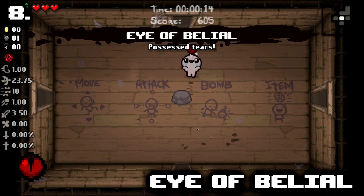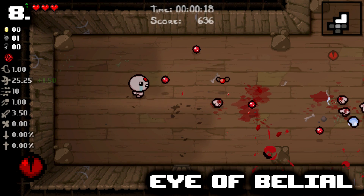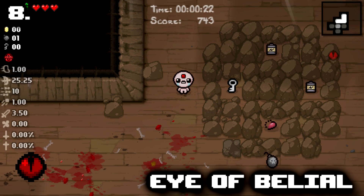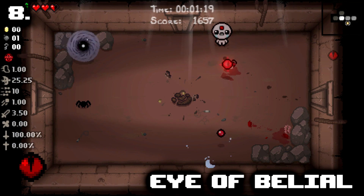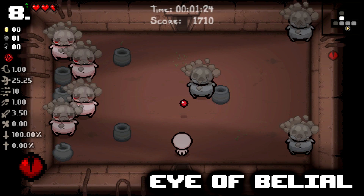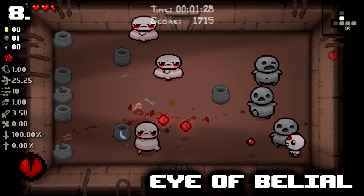Number 8: Eye of Belial. "Tyler, Death's Touch should be above this because it doesn't give a damage up, it's just piercing." That's where you're wrong, you little smartass commenter. Eye of Belial is an item that gives you range, tear height, and yes, piercing, but it also does double damage to any enemies it hits after piercing while also homing in on them.